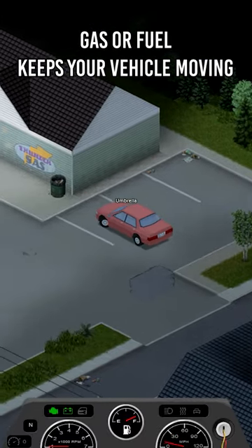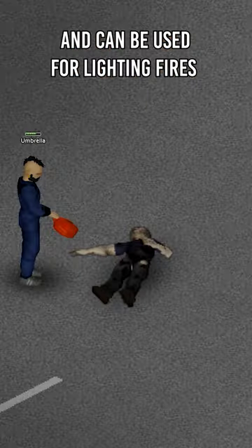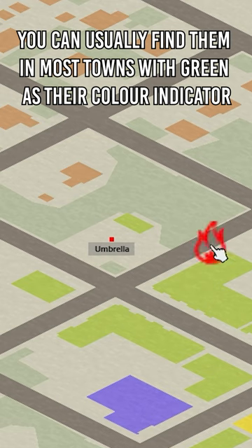Gas, or fuel, keeps your vehicle moving, is necessary when using generators, and can be used for lighting fires. You can usually find gas stations in most towns, with green as their colour indicator.